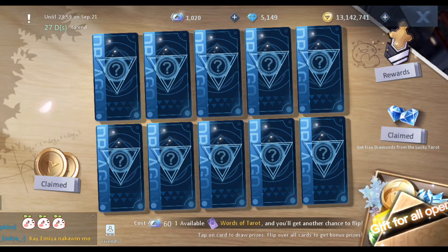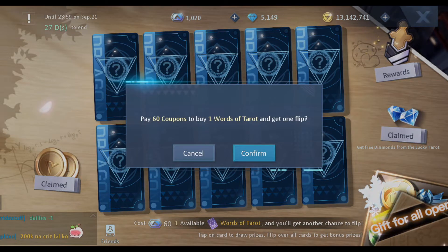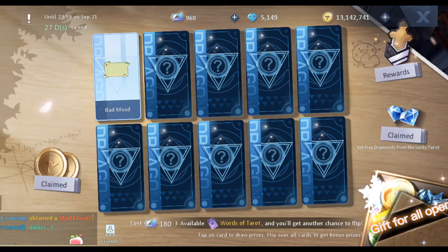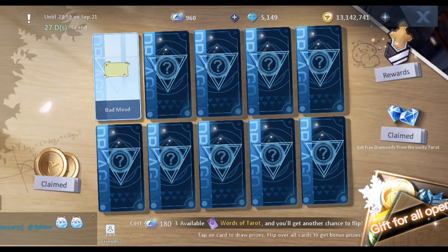Previously I already did a video about the elf box or lucky tarot. All in all it's going to cost you around 18k coupons to open everything. Usually beyond five tarots or boxes is pretty much too costly for me. For now I'm not sure — maybe I'll open three or four. The first one is really worth it at 60.